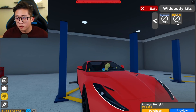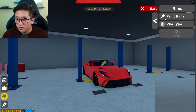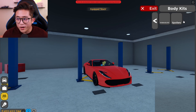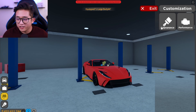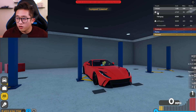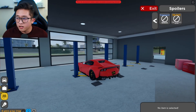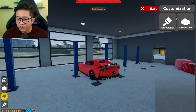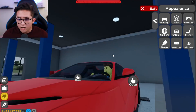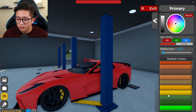Let's put the body kit on this 812 Super Fast. We can put a wide body kit on it — boom, whoa, that's so sick! Let me take it off so you can see the difference with and without the wide body kit. That is so nice. Let's lower it and add a spoiler — there we go, that's pretty sleek. I like that.